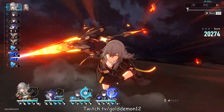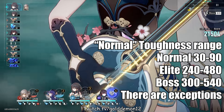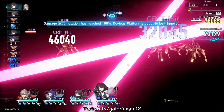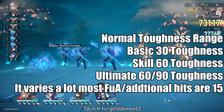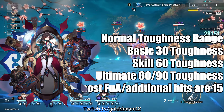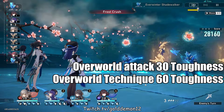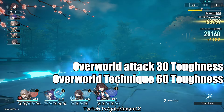Now I'll talk about toughness value and damage. As stated, enemies have different amounts of toughness, and the toughness amount is always a multiple of 30 — this is sometimes referred to as one unit of toughness. So if you're referring to somebody else's counts, it's a 1-to-30 ratio. Different character skills deal various amounts of toughness damage: most basic attacks deal 30 toughness, skills deal 60, and some ultimates deal 90, while a character like Shuihe does 120 toughness on her ultimate. These values aren't visible in-game, so you have to look at a third-party website. Attacking an enemy in the overworld deals 30 toughness damage, and all attacking techniques currently deal 60 toughness damage.